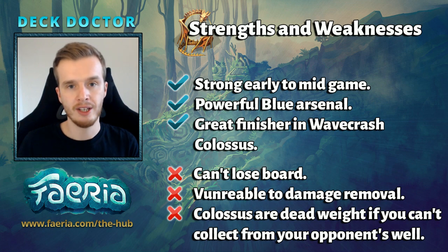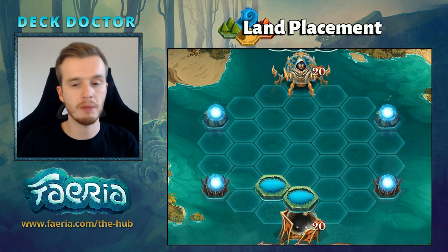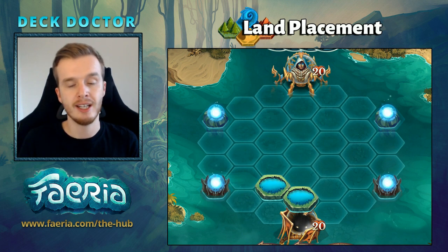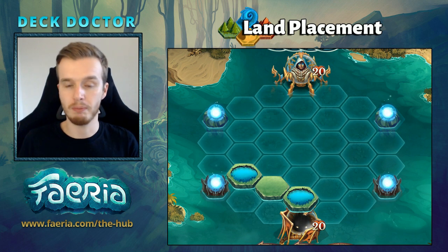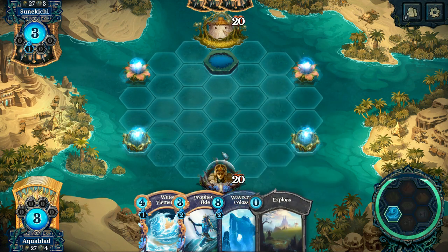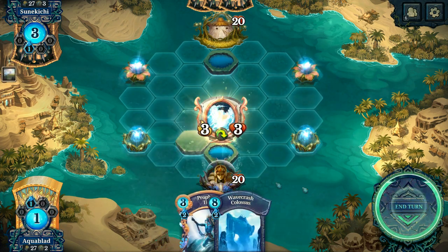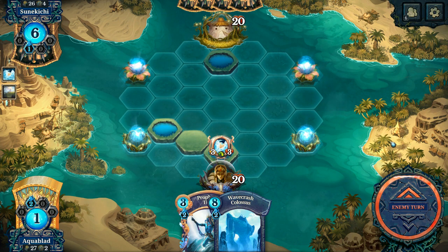Land placement is pretty straightforward. If you're not on the explore, you just want to build two lakes and set up your first creatures, then take control of the board with your combat tricks or collect feria until you gain those tricks in hand. If you have explore, all you have to do is build a lake and explore into a lake — that sets up a good lake spot for you in the future. If you have Water Elemental with explore, you do lake, then explore next to your lake, play Water Elemental, then build a lake next to your well — your Water Elemental will collect from that well on the following turn.